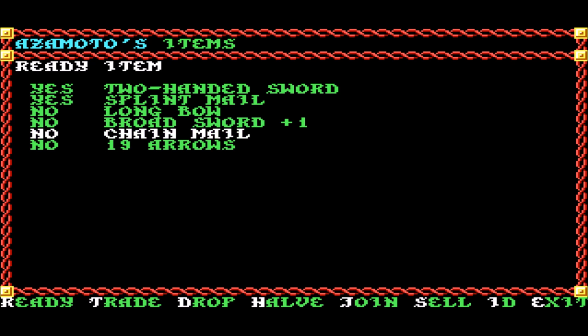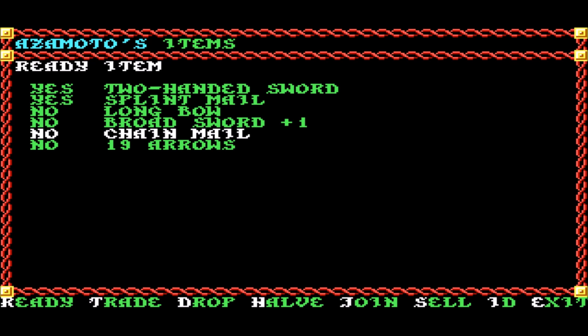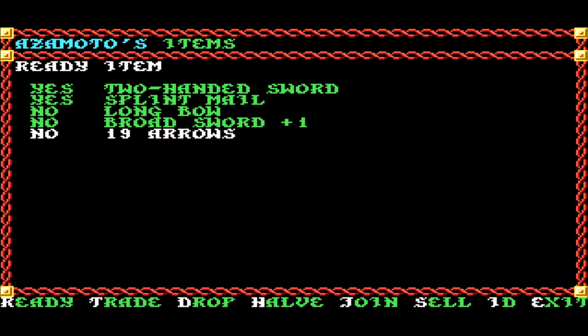I suspect that this is a Chainmail plus 1, which makes it better than my Splintmail, only in that it will weigh less. It will give us the same armor class. But I'm willing to pay 200 to ID it just to have the plus 1 stated in the title. So that is a deal, yes. Son of a bitch, I didn't check the sales price.